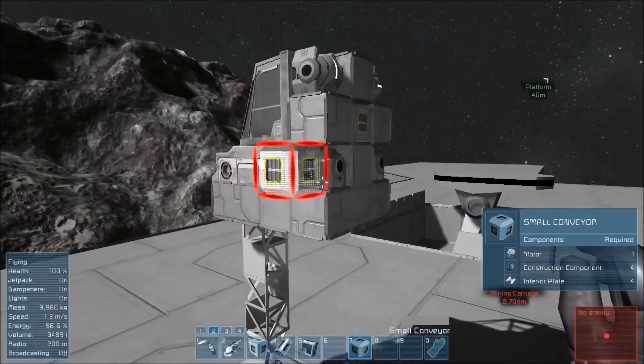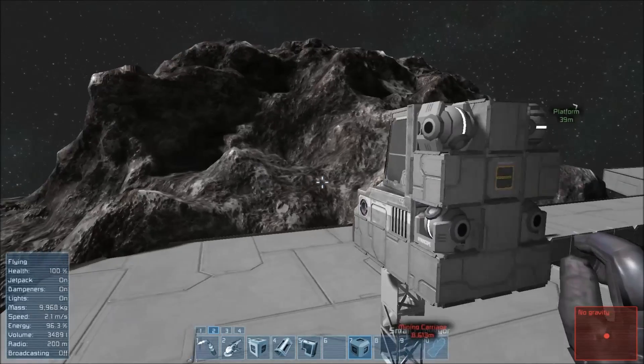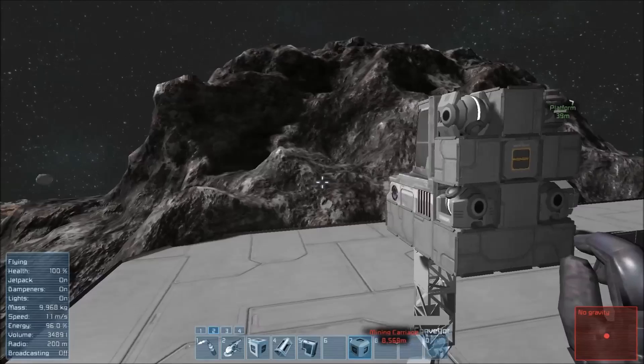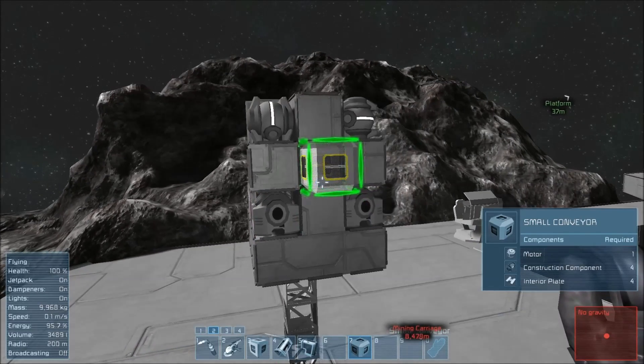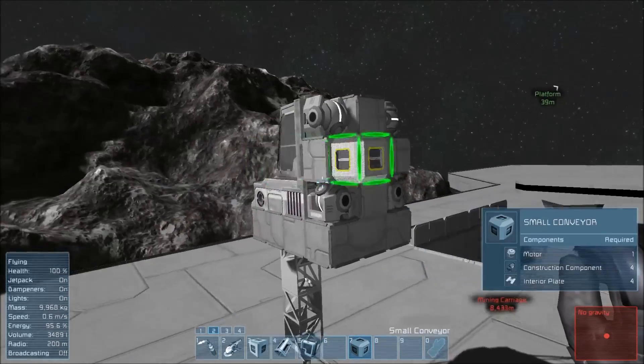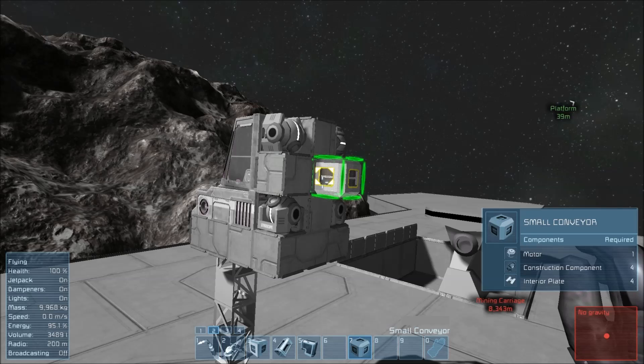I know that the drills I'm going to put onto the ship here in a moment — the large drills I'm going to use — they must have the large conveyors. And so you'll notice that my reactors here use the small conveyors. So I'm going to have to have a way to interface those two things together, placing the large conveyors and the small conveyors and having them all work together.